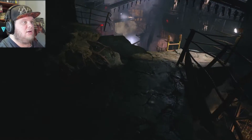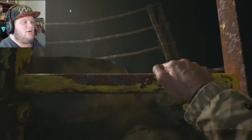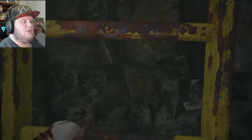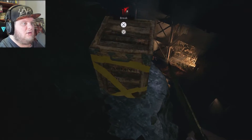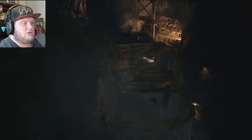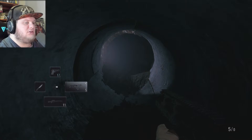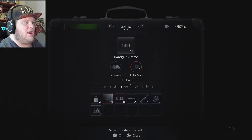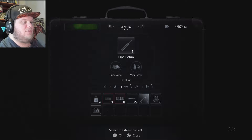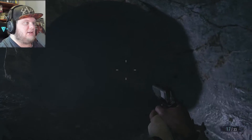Through here, then down we go, Ethan. Break that box - explosive rounds - giving me lots of explosive rounds. Can I craft? Great, lovely. Okay fine, ammo it is then.